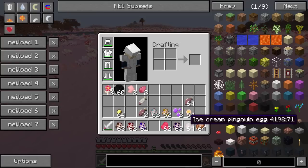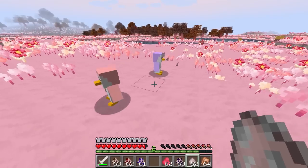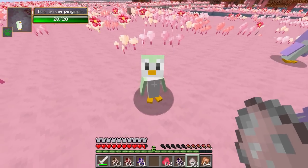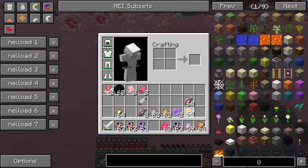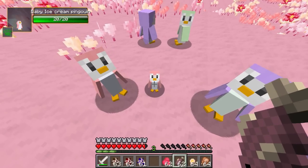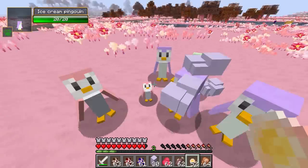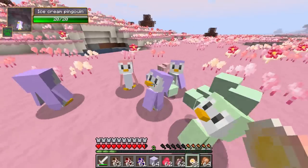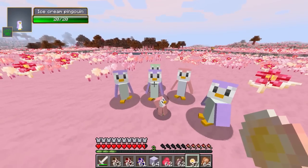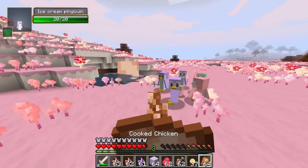Next we have the ice cream penguin — spelled 'penguin' in the mod, which sounds quite nice actually. These come in different flavors: mint, blueberry, and strawberry. They're very cute with little beaks. You can breed them with cranfish, and there's another neat thing — if you right-click them with marshmallow flowers they give you blocks of ice cream. I now have mint, blueberry, and strawberry ice cream blocks. A really novel idea: getting ice cream from penguins!